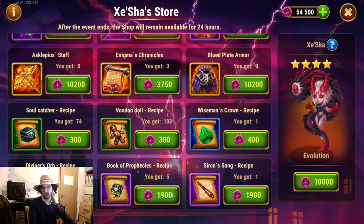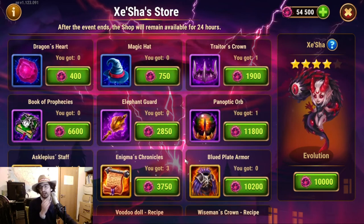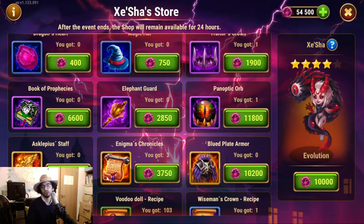And then we move on to the items — those were the recipes. We have now the items. To give you some heads up here: Enigma's Chronicle is used at lower orange ranks by Celeste, by Orion and other mage heroes and also healers — a lot of magic damage heroes will be using Enigma's Chronicles. Then we have Asclepius and we have blue-plated armor. Asclepius Staff — I believe there's a misleading label here. Asclepius Staff is something that a lot of high armor health heroes have, particularly tanks, and that will definitely be the case for Asteroth, and possibly Ziri.